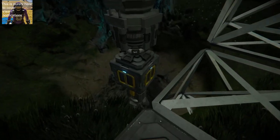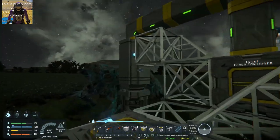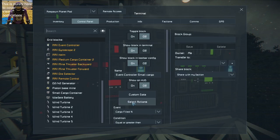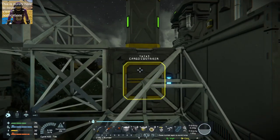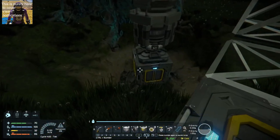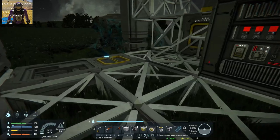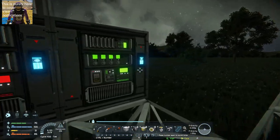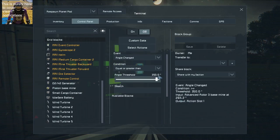To summarize what I was saying: I basically have been using this piston to mine using this event control block. The event control block is only checking for cargo fill in the small cargo container over here, and what we did for the last half hour was trying to get this rotor rotating with the second event controller.